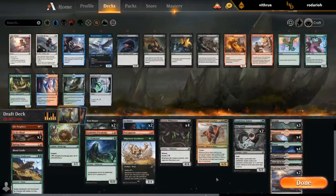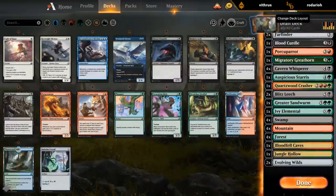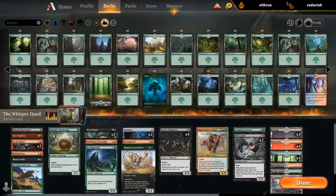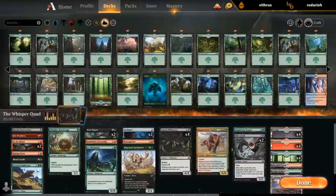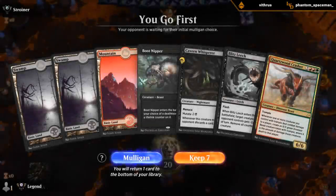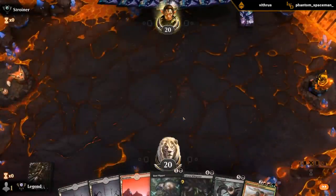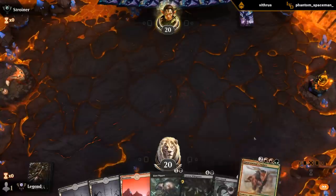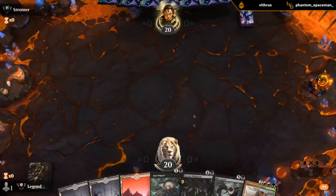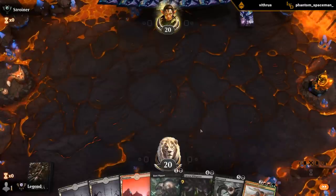The Whisper quad is nice. On the play, I've got a keeper. We'll need a bit of fixing before we can play Crasher, but just need any land to go turn four Whisper. Probably leaning lifelink for the Boot Nipper, especially if we're gonna mutate the menace onto it in case we're trying to race.